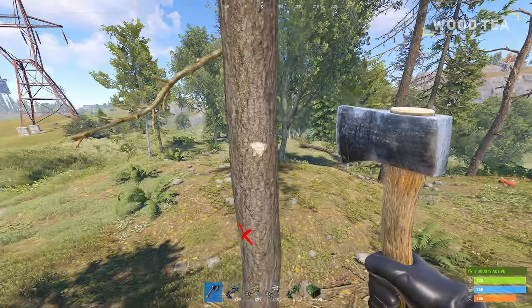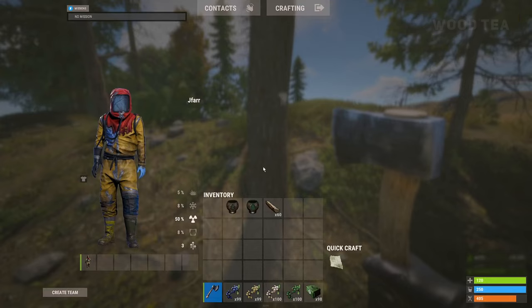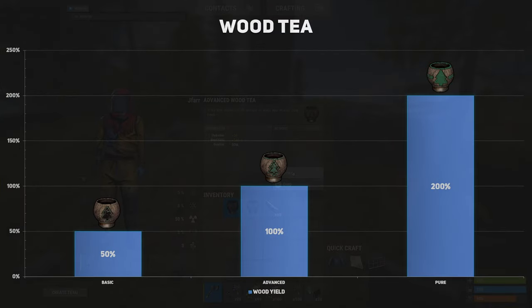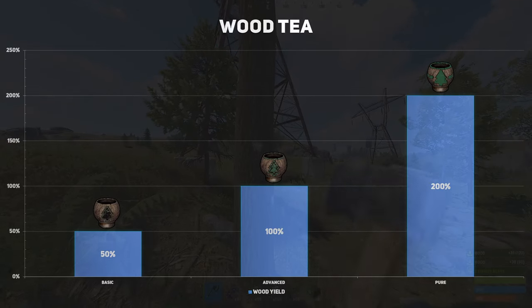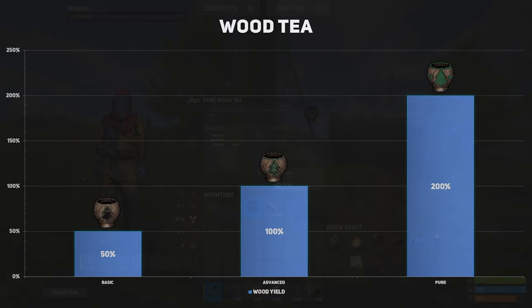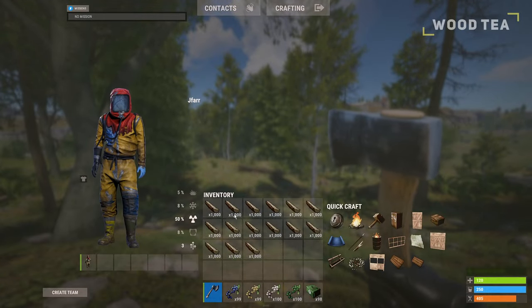The wood tea, as you might expect, will increase your total wood yield from farming and not the wood collectibles. The basic tea will start at a 50% increase while the pure will go all the way up to 200%, lasting 30 minutes. If you were to farm a typical 5,000 wood worth of trees, with the pure tea active you will now come home with 15,000 wood.